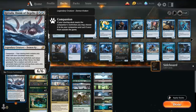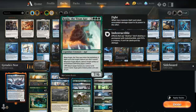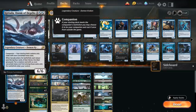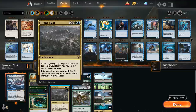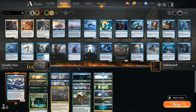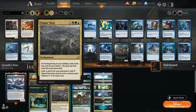Hopefully among the 4 cards we mill we can find something like a Spark Double, which can copy Geruda to mill another 4 cards and keep finding more copies of Spark Double, additional copies of Geruda, or other finishers. Putting all those cards in the graveyard also fuels Titan's Nest, letting us empty our hand of expensive creatures. We can often play Geruda and a Spark Double in the same turn thanks to all the mana Titan's Nest generates.